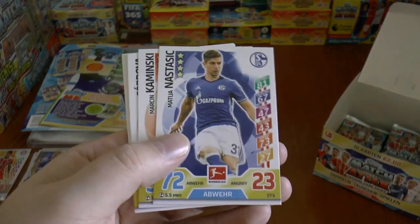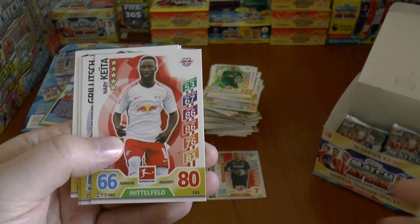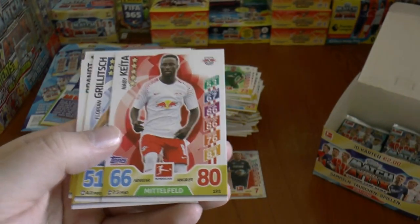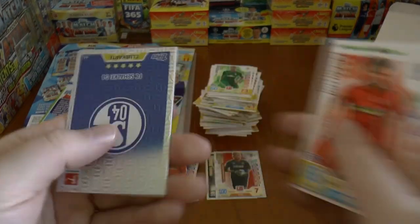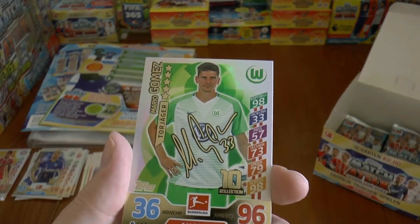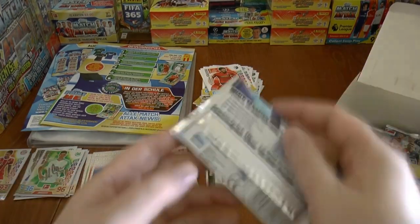There's an ex-Manchester City centre-back — you Man City fans will recognise him. Nastasic. He's really improved since he's gone to Schalke. Naby Keita, the new Liverpool signing for next season to replace Emre Can. There he is in his Red Bull Leipzig kit in his last season. And we have in the inserts the Schalke logo. And another one of these — Mario Gomez of Wolfsburg, there's his autograph, veteran striker.